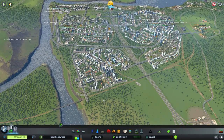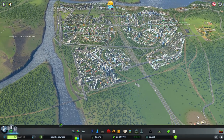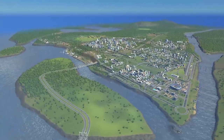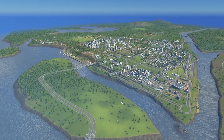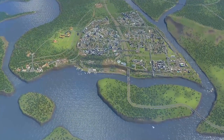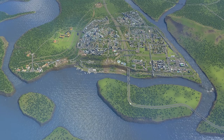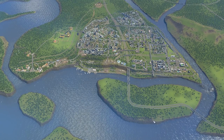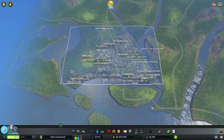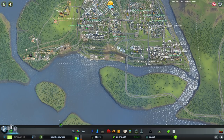Looking at the comment section, one of the big recurring questions is about the downtown. The goal is to buy two tiles that cut the island in half and build a massive, grandiose downtown — think Central Park following the highway. We were also talking about the one-two-three tiles and the Industries DLC supply chain, which I want to cover today.